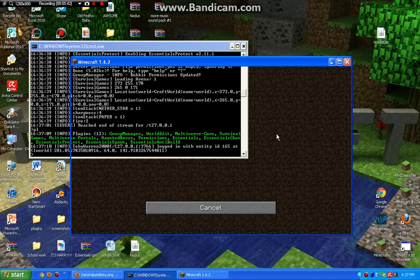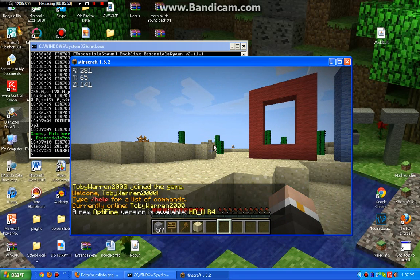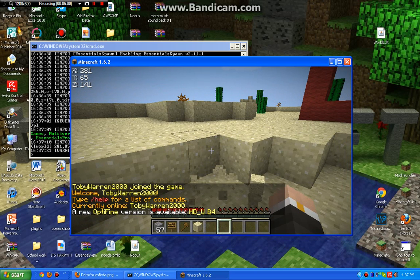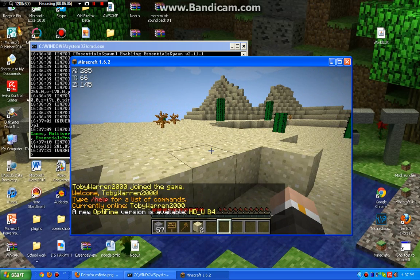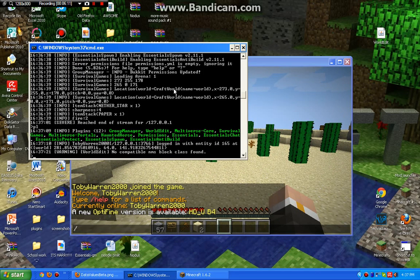As I log in and try to break something, it will allow it because we enabled it. My voice is starting to crack, so sorry if it's getting deeper or harder to understand. So if I try to break that, I'll still be able to break it. That is how you fix Essentials Anti-Build 'no permission'. See ya — I will upload the file soon. Bye.